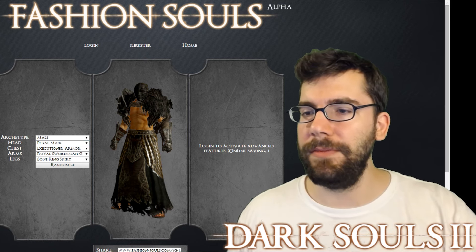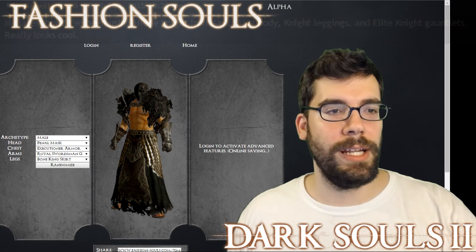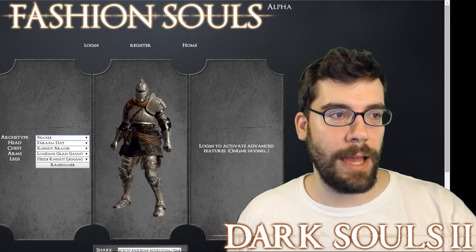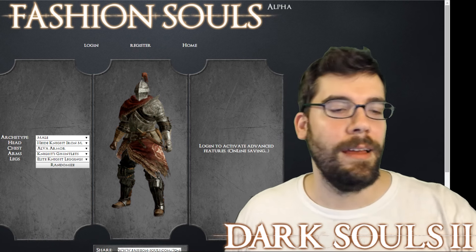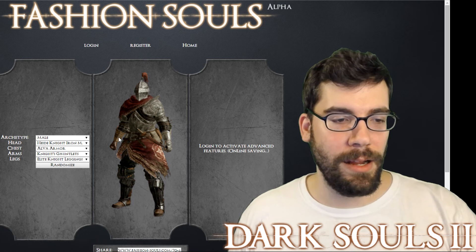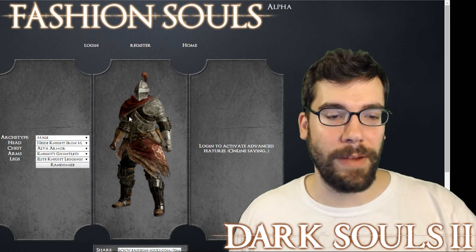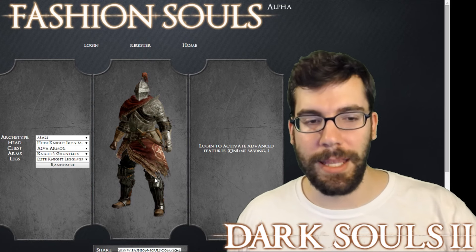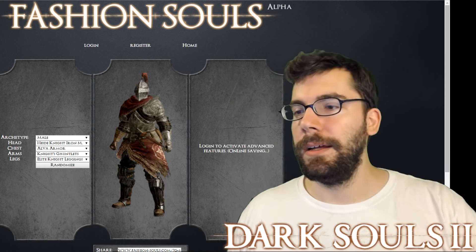Next, ArgGetLamb350: 'My latest build — Haid knight iron mask, Alva body, knight leggings, and elite knight gauntlets. Looks really cool.' Boom — right there. Very similar to the Finklehurst entry. I like it. What I notice is the gauntlets look like two different types, which is a little strange. The leggings also throw it slightly off. I think I like the Finklehurst version better personally, but it's still a decent look.